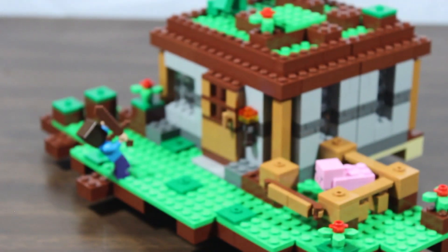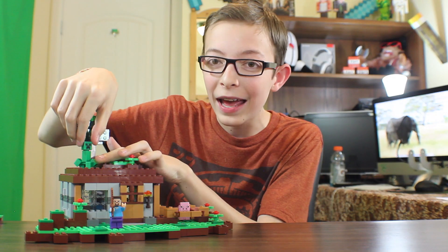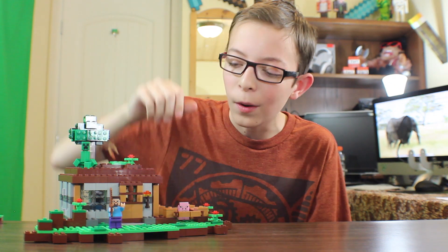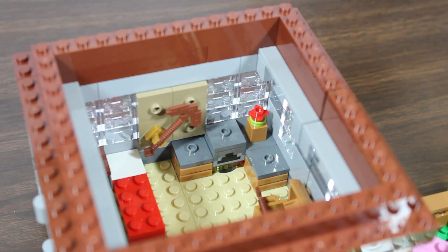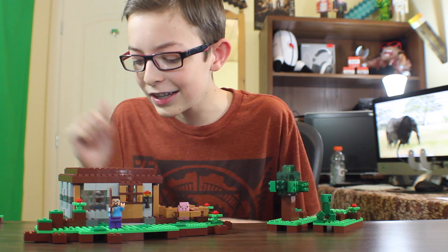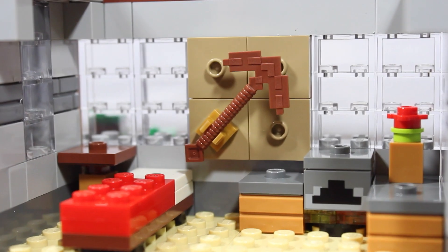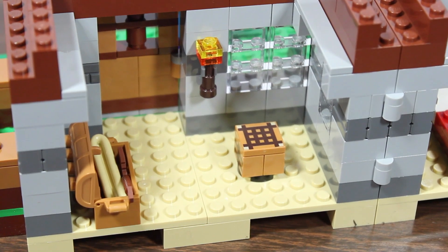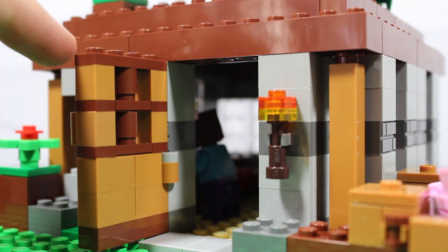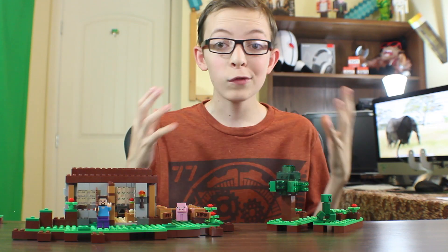We finished building The First Knight. This is a really cool set — it comes with a pig, Steve, and a Creeper. The Creeper's head can actually move, though his legs don't. Steve has a bunch of wooden tools. You can lift off the top panels of the house, which makes it a lot more playable. Inside the house there's a crafting table, a bed, a chest with a couple of items, a pickaxe on the wall, and a furnace — a lot of your key Minecraft elements. You can also open the entire side of the house, and things like the door and fence gates open too.